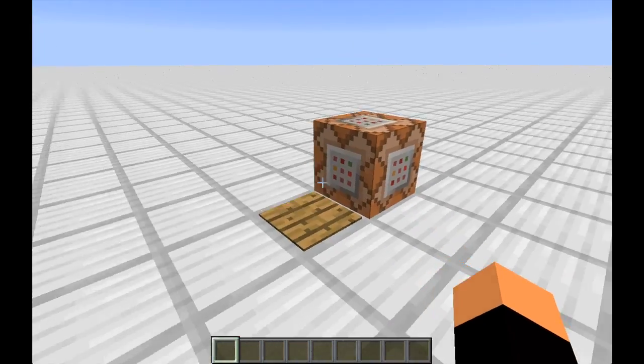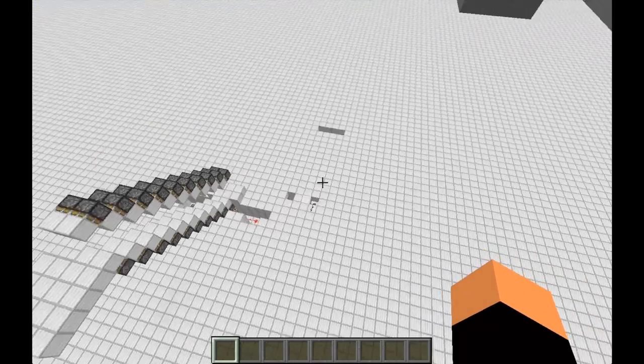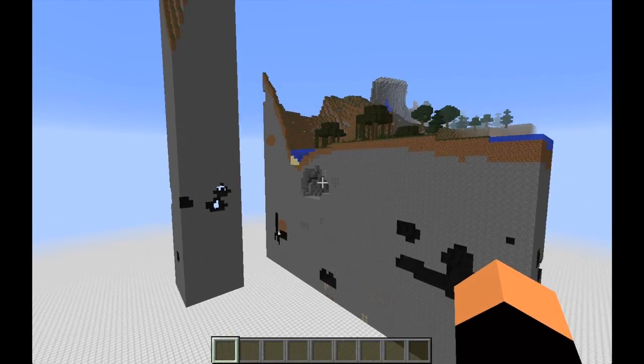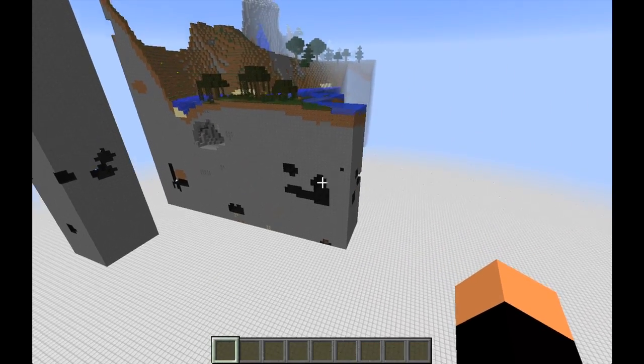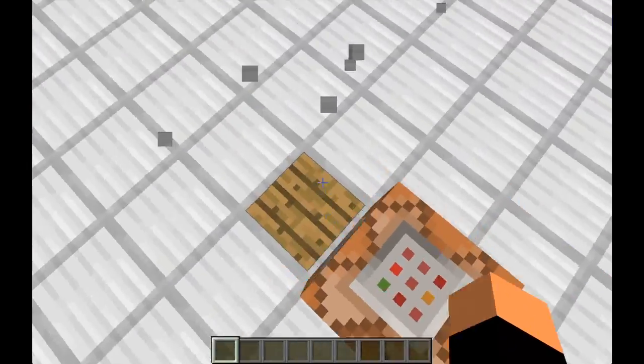And this is actually pretty easy, it doesn't need any special features or anything. I have loaded this super flat world, and I don't know what has happened here or how it happened, but I mean, look at this world structure — it's kinda weird. But anyway, let's get into it.